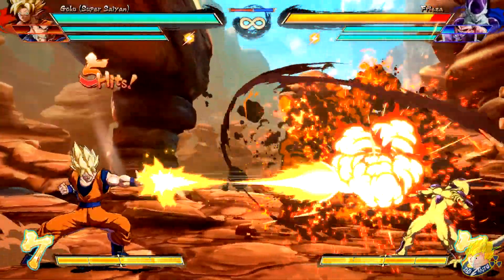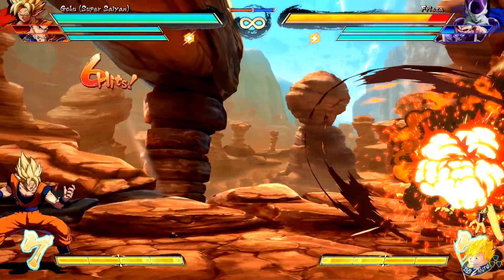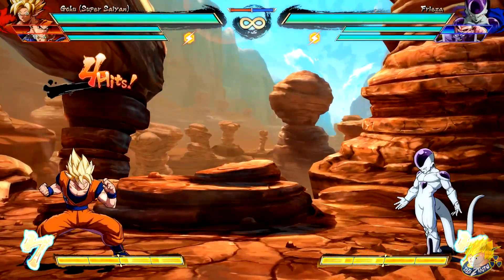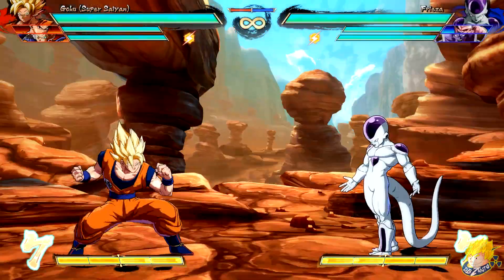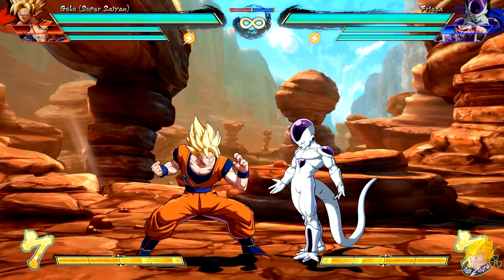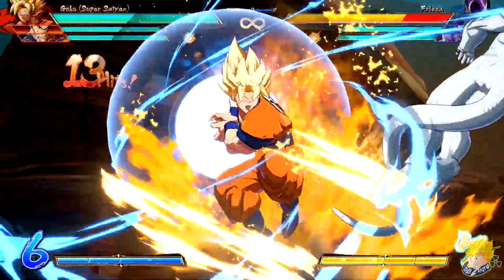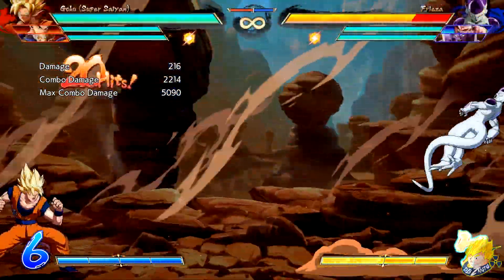Super Saiyan Goku's standing unique attack on the last hit will cause a wall bound to allow for combos. His Fury Kick medium and heavy versions have added invincibility. The Dragon Flash Fist medium version has added block stun which allows for continued pressure. He can super dash during the later half of his Kamehameha, adding combo extensions. His Super Kamehameha level 1 super has increased damage.